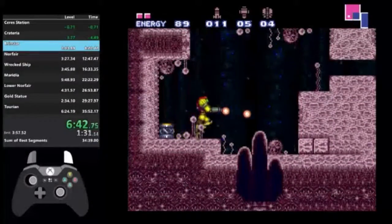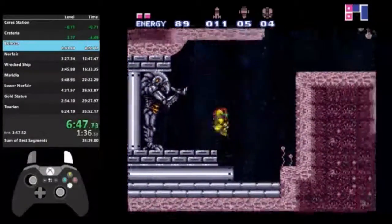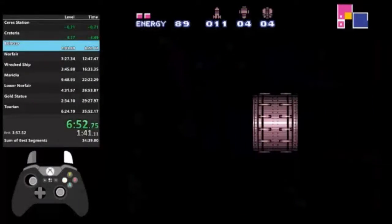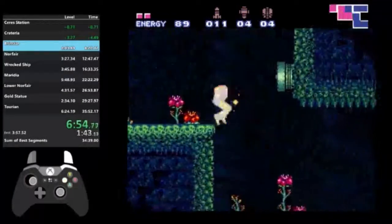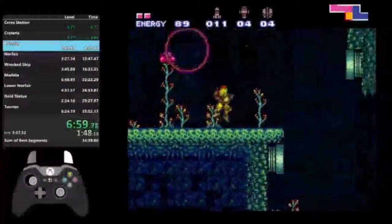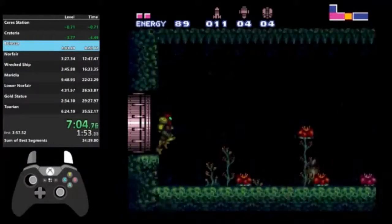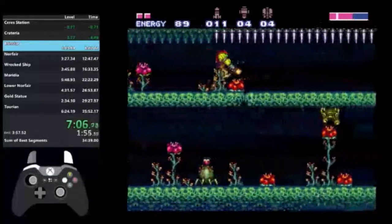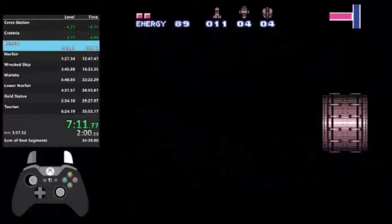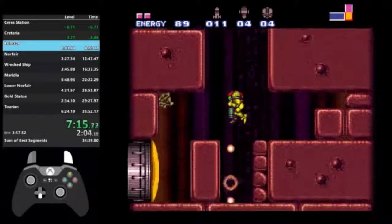I also need to grab a charge beam — yeah, I gotta clear that area because that's where I gotta go eventually. A charge beam comes very handy; it's actually required. This is somewhere where I gotta kill specific enemies. This room goes pretty clean. You will see some sequence breaks that you would not be doing if you're gonna play this game casually.